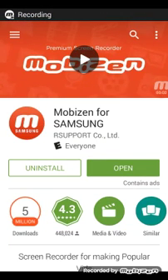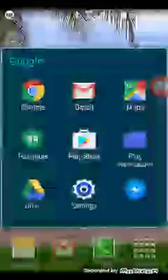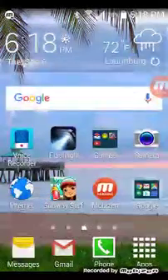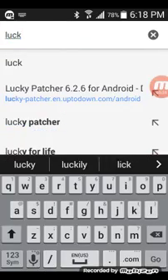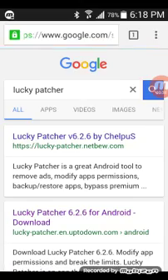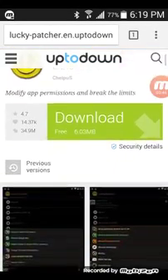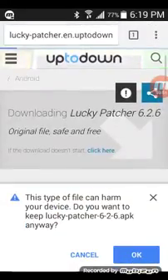Hello guys, today is my first video. We are going to start with an app called Lucky Patcher that you do not download from the app store but from Google. As you can see I already have it right here. You're going to go to Google and just type in Lucky Patcher, go to Lucky Patcher 6.2.6 for Android, click download, and if it doesn't start you click here, but it should automatically download.